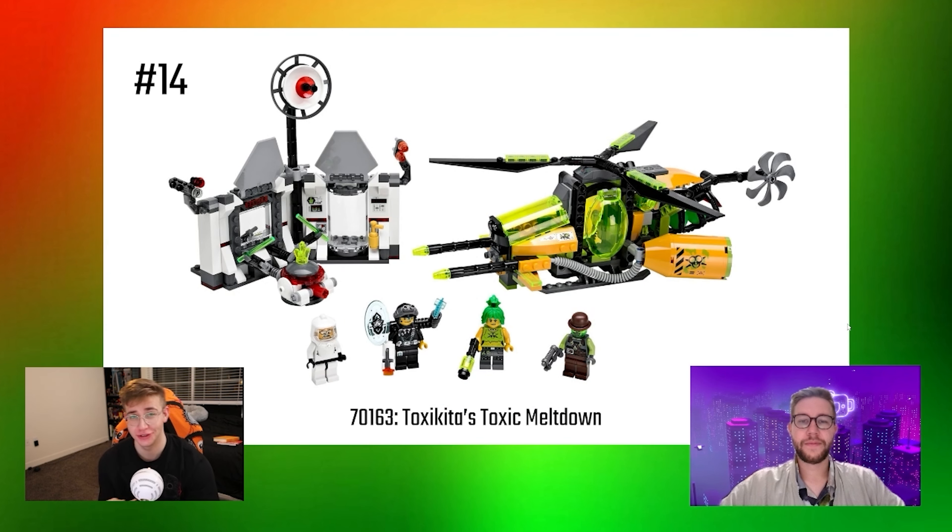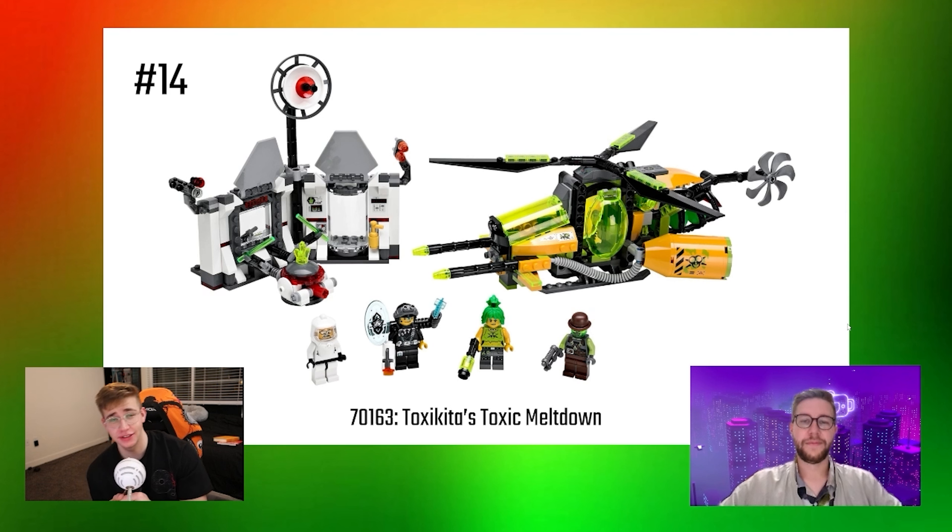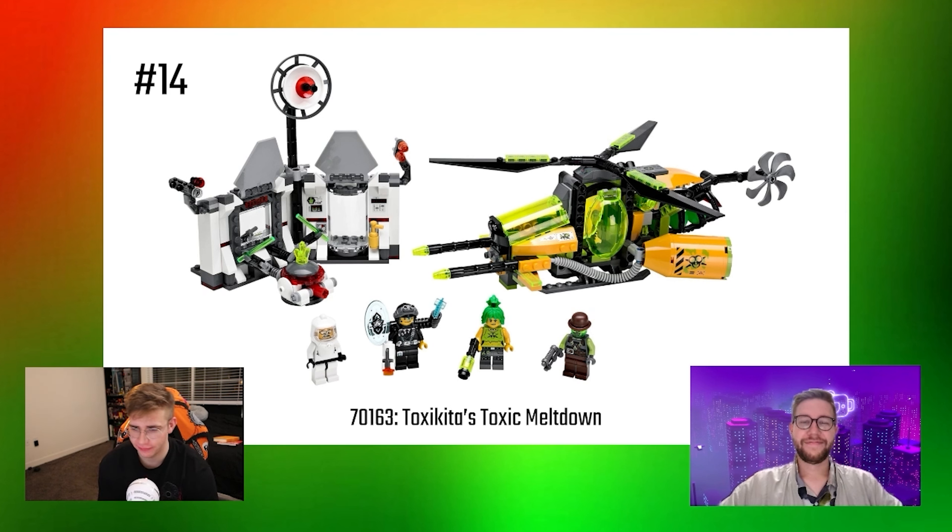Going up at number 14, it's Toxic Meltdown. The reason this gets the last spot is, well, what is going on with this helicopter? It's hard to identify any focal points here. The color scheme is fine, the side build is abysmal — can we get these facade side builds out of here? The minifigures are quite plain. There's really no redeeming factors to these minifigs, except that Oxy-Akita turns out to be a Ninjago character. Couple of little fun features here and there, but nothing too exciting.